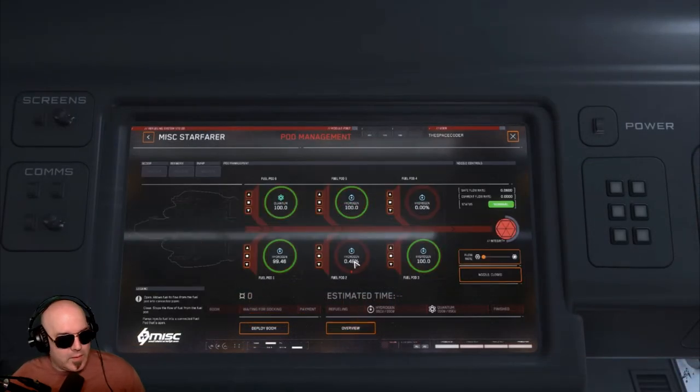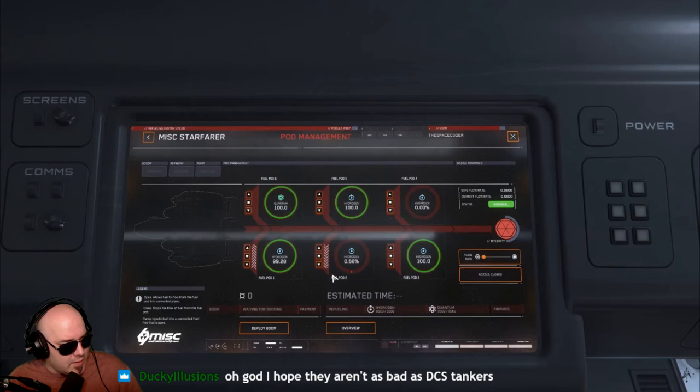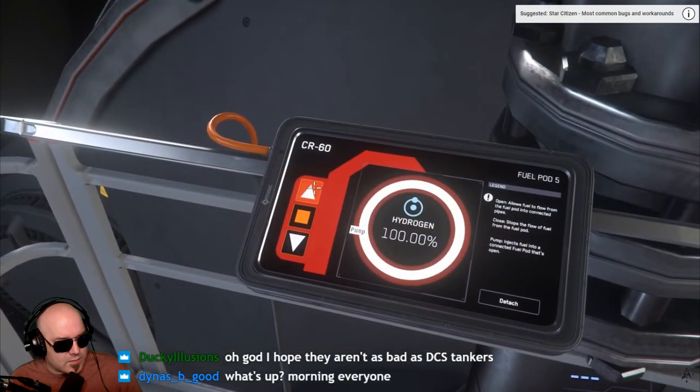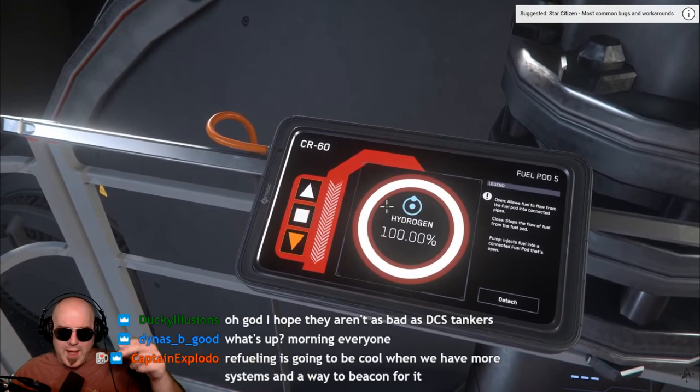Moving on to the pod management screen — here you can see what fuel you have and how much of it. You can also transfer fuel between tanks using the buttons. You can manage the refueling process both from the main screen and the pod management screen, but the pod management screen might be the better option. You can also control fuel pod transfers from the external catalog, but unfortunately there is no refueling console in the back.